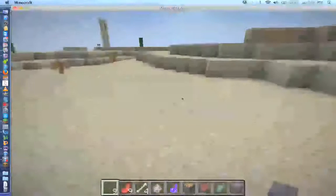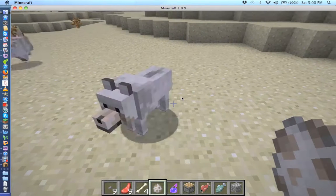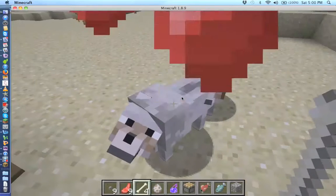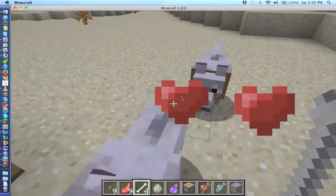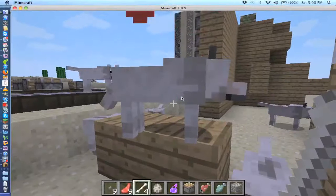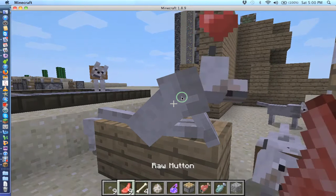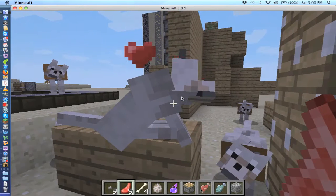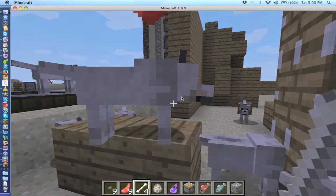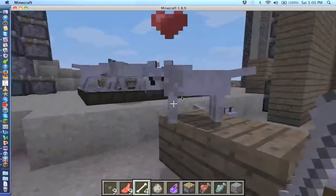So to train a dog, you need to click a dog and give it meat. Meat just makes it follow you. Then if you want to train it, you give it bones, and then you can make it sit. You press left click to sit, and to stand you press left click again.